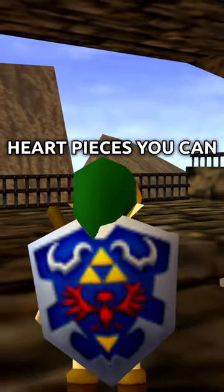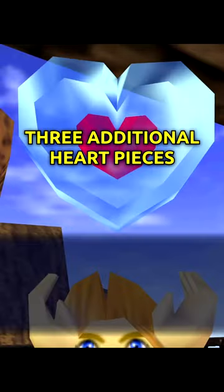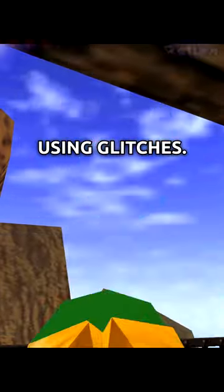In Ocarina of Time, there are 36 Heart Pieces you can collect to increase your health. However, there exist three additional Heart Pieces that are normally unobtainable, but you can collect using glitches.